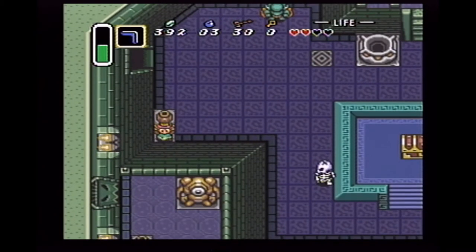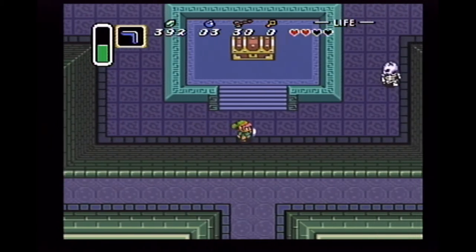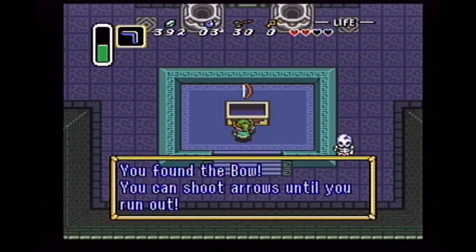Arrows. With the big key we can open it. Found the bow — we can shoot arrows until you run out.